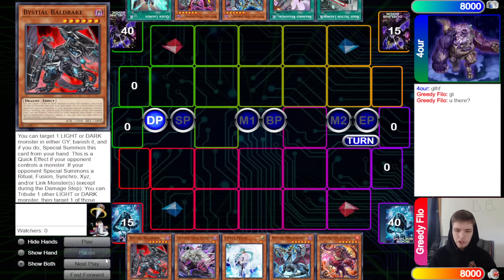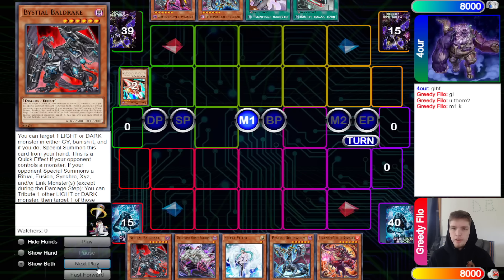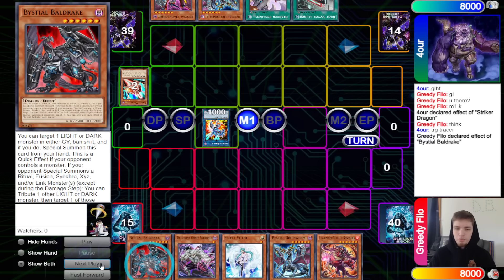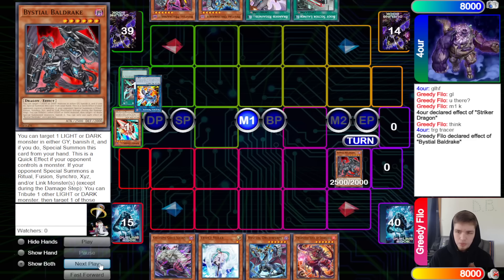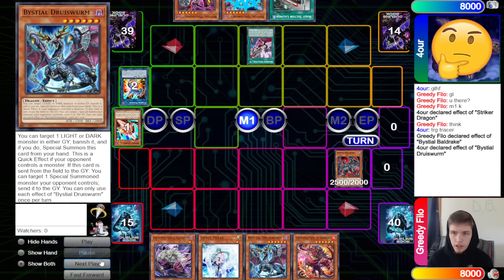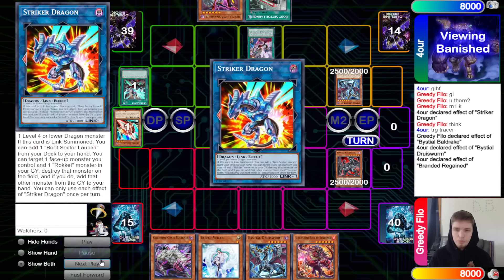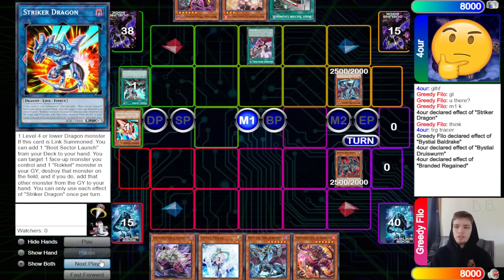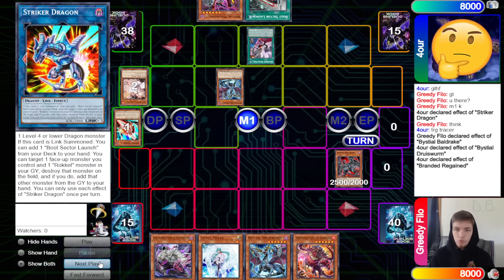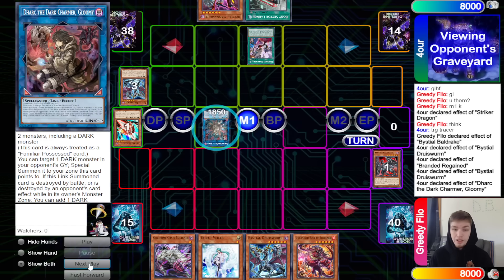We don't have a good engine yet. They activate Quick Launch, summon out Rocket Tracer, then link off into Striker Dragon. Striker Dragon effect pops and adds back, then they chain Bald Drake to banish Tracer. Striker Dragon still pops itself, then they activate Regain and Druis Worm, banish Striker Dragon to special summon, and Regain puts back Striker to draw into Ash Blossom.